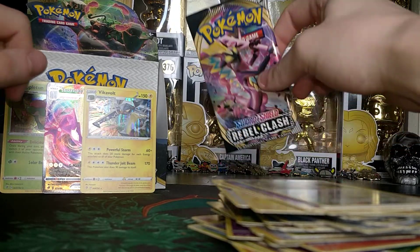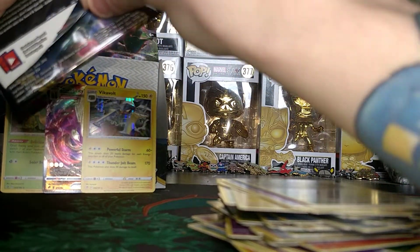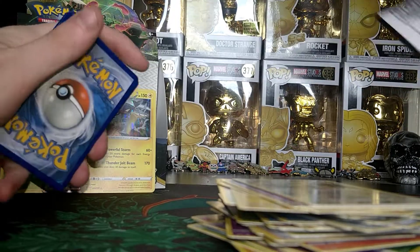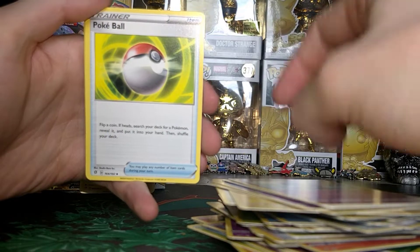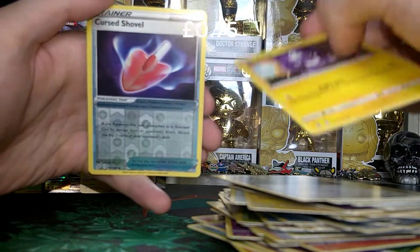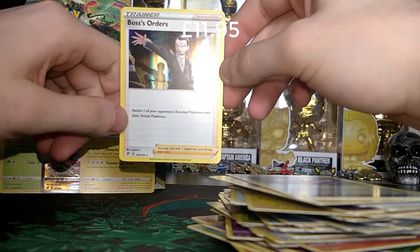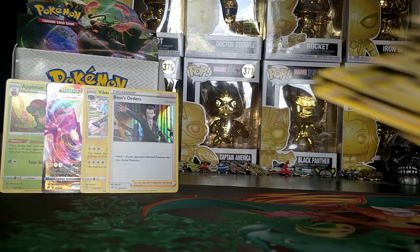And we are on our final pack already — the final pack of the entire booster box. Let's hopefully end it with a bang, but let's not get our hopes up. Who knows, it could just be a regular rare. Here is the Code Card. Taking four from the back giving us our Psychic Energy, then we also have a Hattrem, a Pokeball, a Lampent, a Nopass, a Wimpod, a Cofagrigus, a Bronzong, a Toxel, a Cursed Shovel in Reverse, and the final card of this part — a Holo Boss's Orders. Nice, I like that one. Good old Giovanni. Let me just push these cards to one side and we will do a major recap.